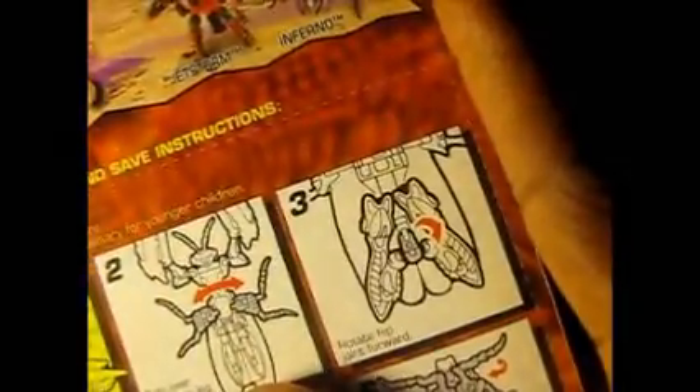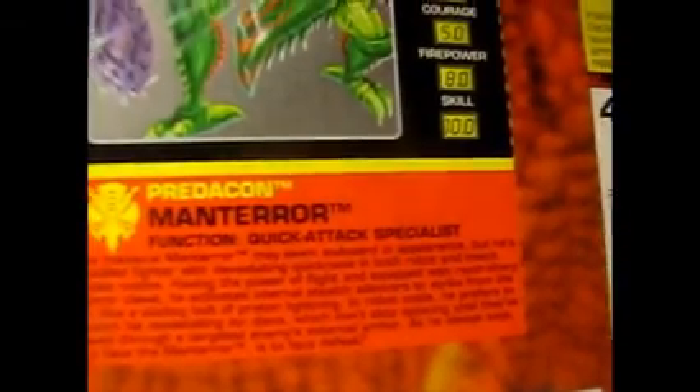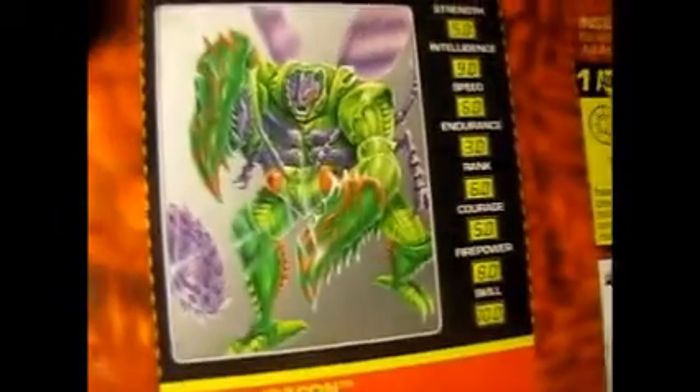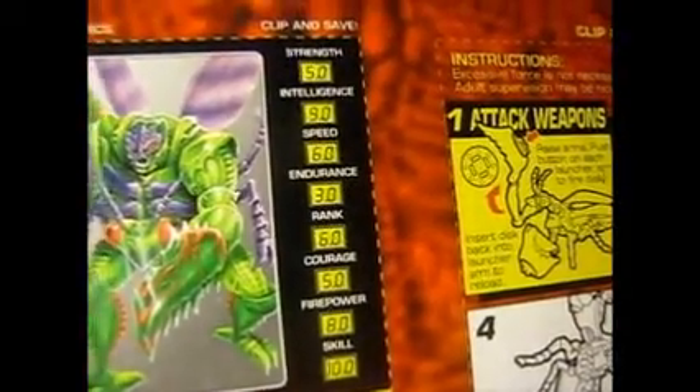They have a little character card of Manterror with his character specs. You can see his strength, intelligence, speed, endurance, rank, courage, firepower, and skill. His function as a Predacon is a quick attack specialist. This character has a high skill level coming in at 10, but his endurance is at 3. I won't get too deep into the specs — you can see more of that in the comic books and TV shows where this character is featured.